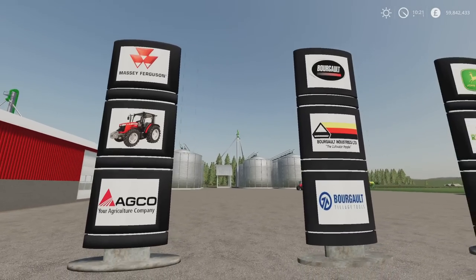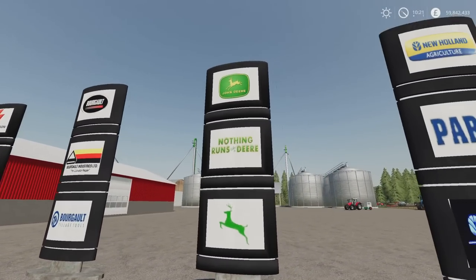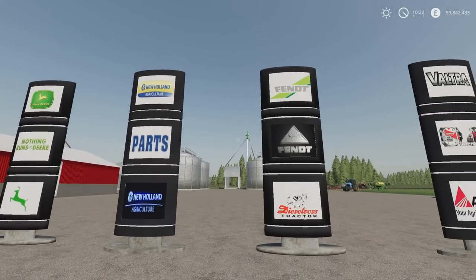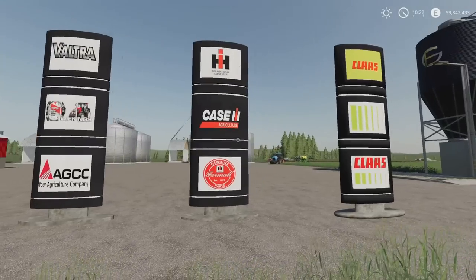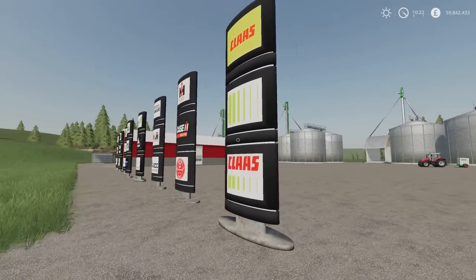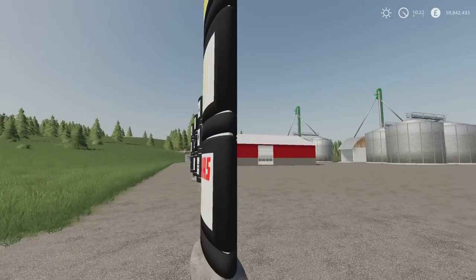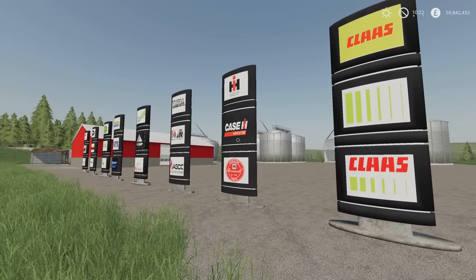So if you want to put a brand sign down at your farm or you're setting up a dealership and want a specific brand, that's entirely up to you. You don't have to use them at all. They're under placeables and decoration, 2,600 each, one slot. Signs are the same on both sides.